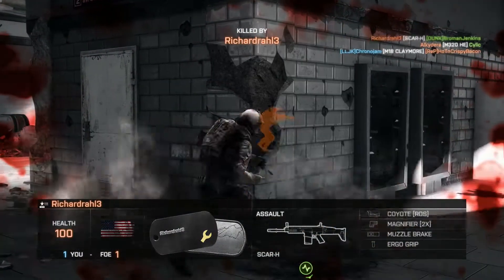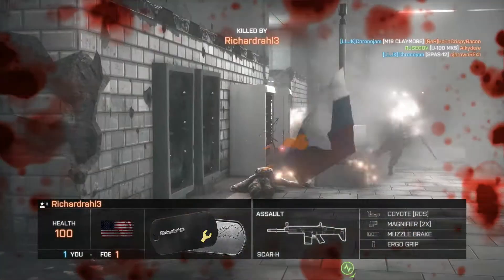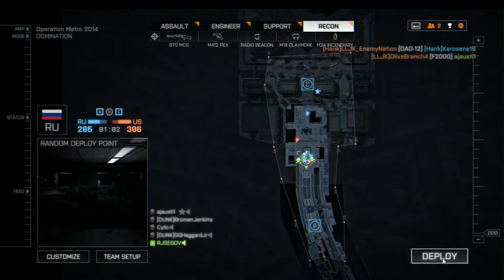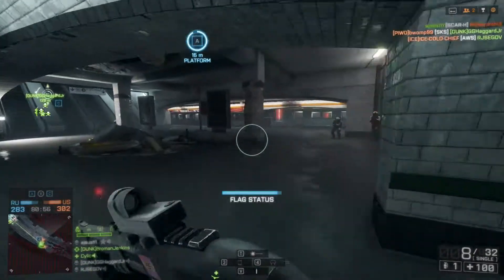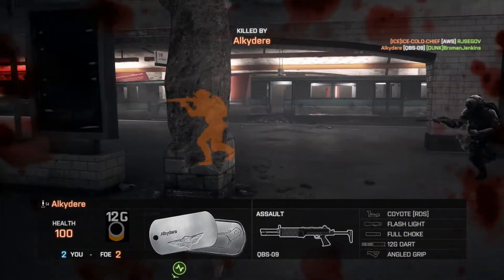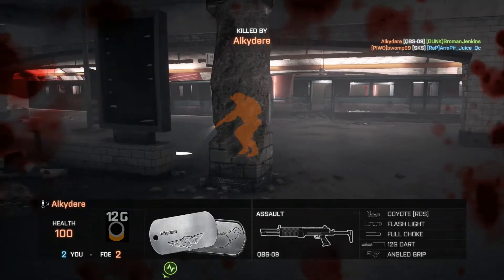I have a full choke on the 870, which means the cone of fire will be much, much tighter if I aim down sights—it does matter, believe it or not. So I have to make sure to aim down sights when I can. Here's a random spawn—puts me right at A. The spawn algorithm in Battlefield 4 is a lot better than the spawn algorithm that governs the Call of Duty games.